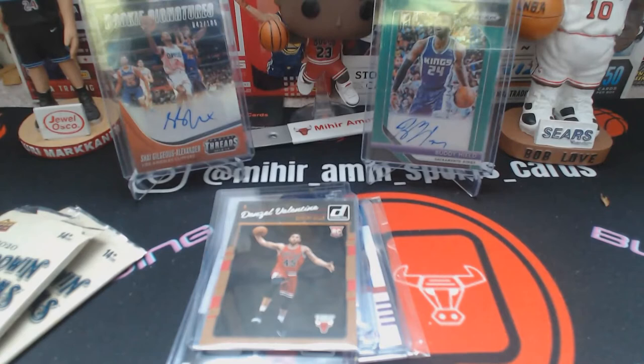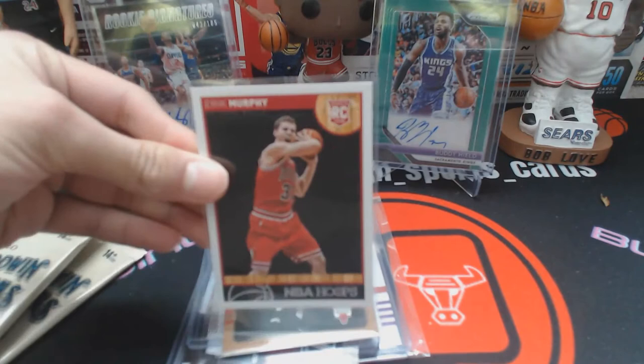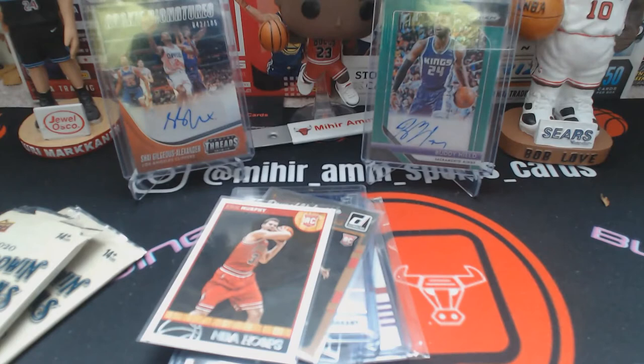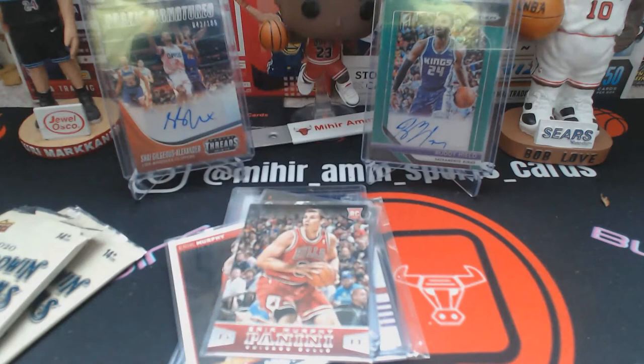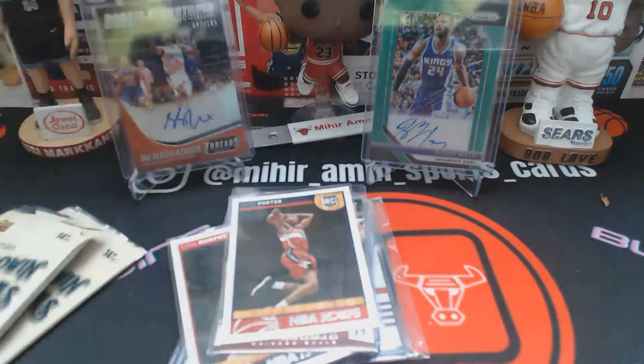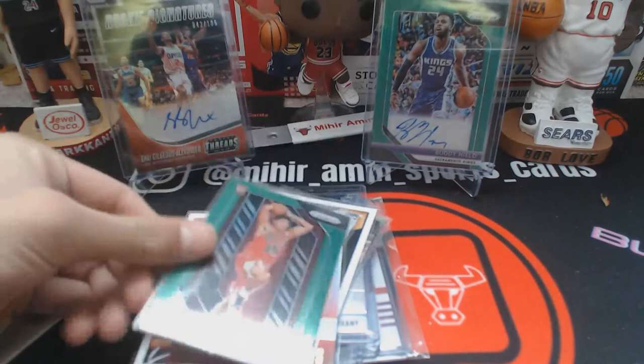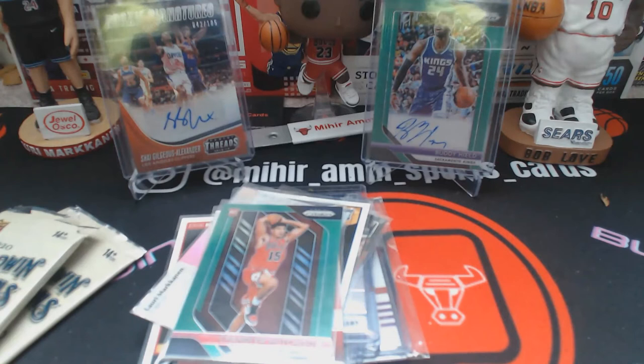Starting off with a Denzel Valentine Donruss rookie — Valentine's been playing a little better than previous years. Then there's an Eric Murphy — I haven't seen him in a while, pulled a few of his rookie cards back when the Fast Break repack products had those 2013-14 packs. Definitely one of the Bulls rookies who slipped through. Next is an Otto Porter Jr. Hoops rookie, then a Coby White who had a really nice game against the Blazers, a Coby White Essential Rookies, and a Hutchinson hoping he can get back in the lineup.